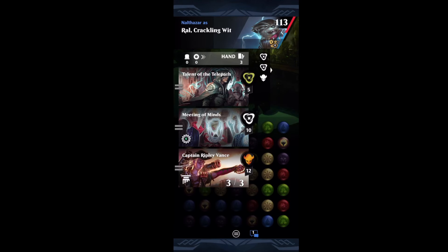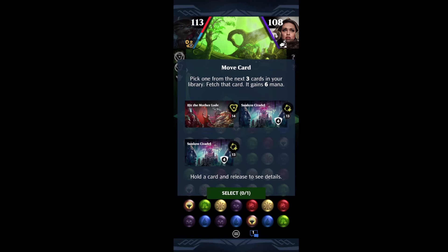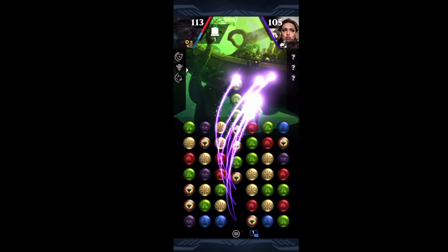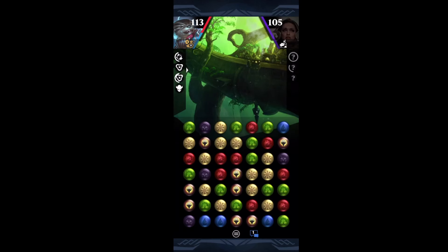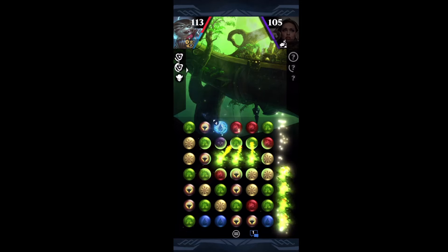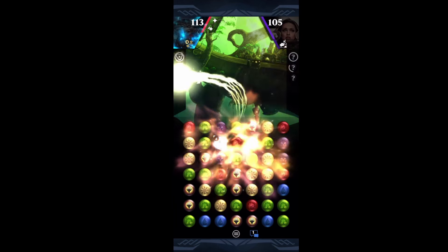The most important thing in the starting hand is to draw into the Ashling Flamedancer. Talent of the Telepath gets me some options, and I go for Sunken Citadel — I'll draw into Hit the Motherload. There's a heck of a lot of white gems and green gems on the battlefield. I get seven mana and it cascades — and there's an Ashling Flamedancer. Beautiful, we've got our combo piece.